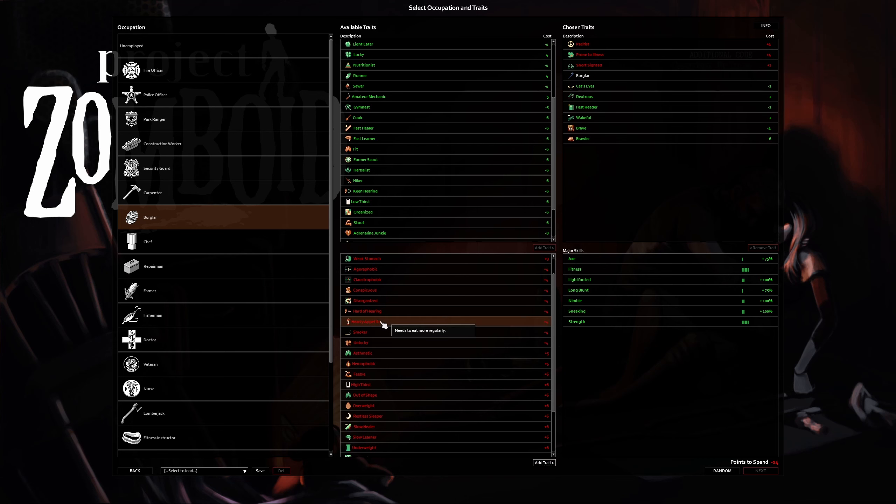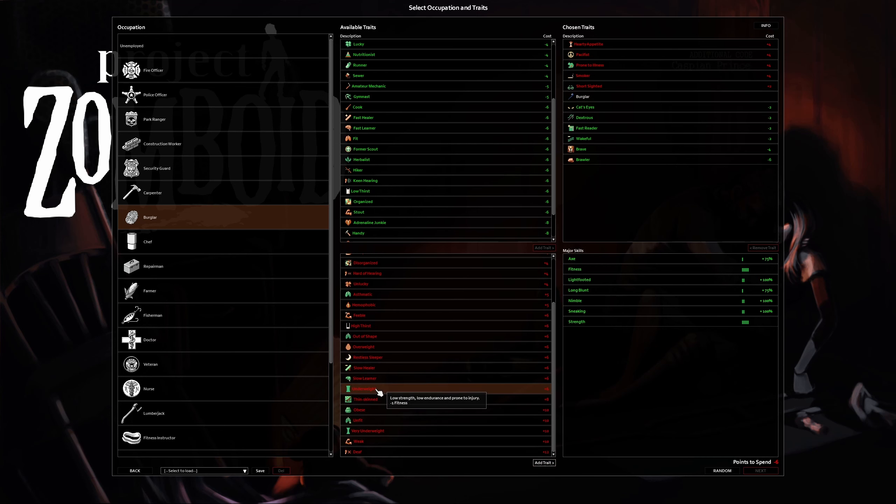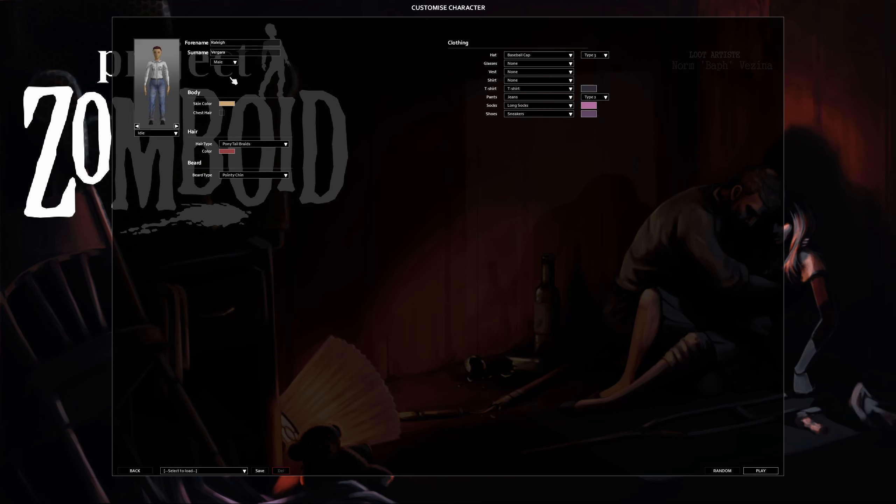I'm selecting negative traits and we can go over these later. These are the major skills boosted at the beginning. Let's go ahead and make a character - I actually have one saved. Alright, let's see how long we can survive. The main thing is not getting bitten. You can get attacked by zombies - laceration, scratches, bleeding - and break stuff. But the main thing we want to stay away from is getting bitten because once we're bitten, it's game over for our character.